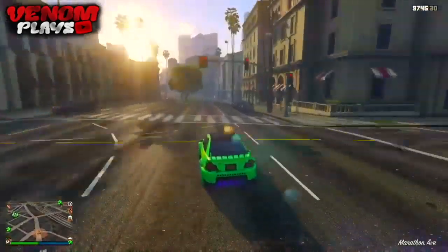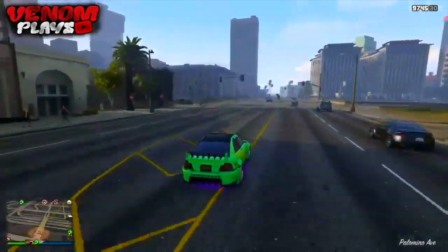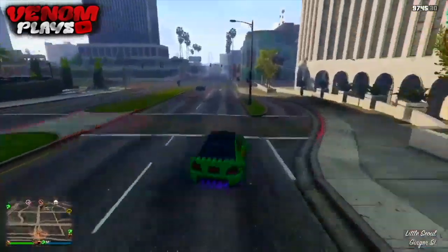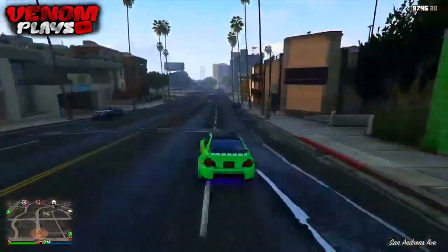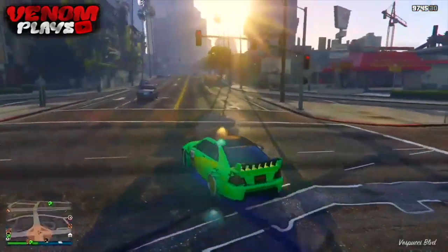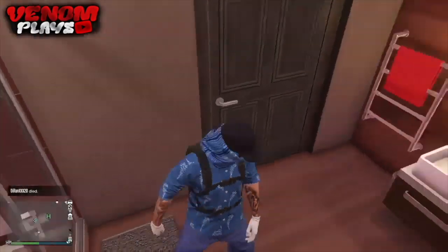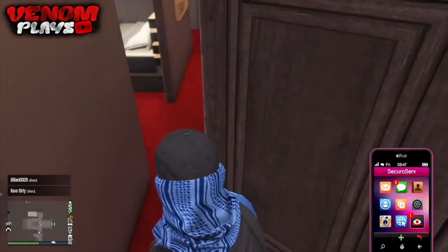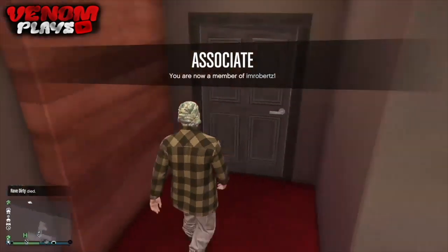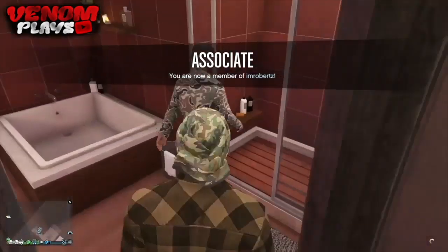I'm going to show you how to save tan joggers as well as CEO outfits. All you simply need to do is have a friend as a CEO and you as their associate. Then make your way over to your apartment, and have them stand somewhere in the apartment while you stand by the shower — you want to have the alert up on the left-hand side of your screen.